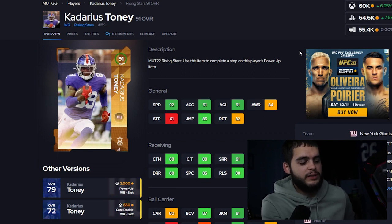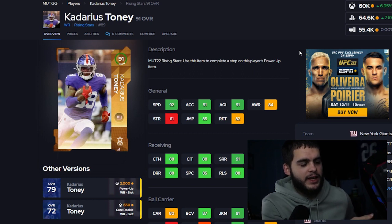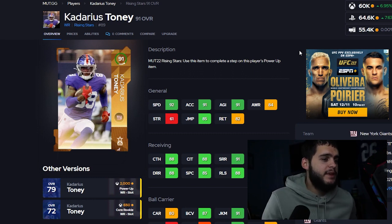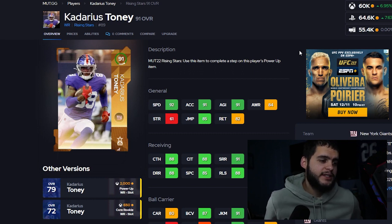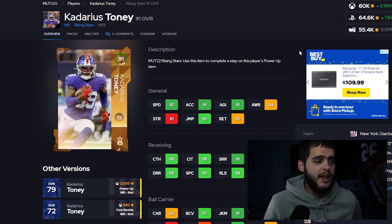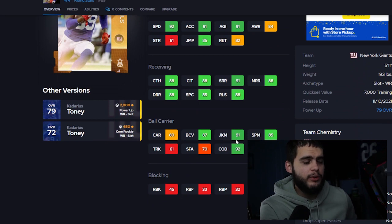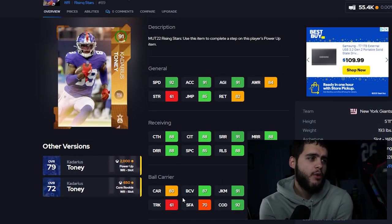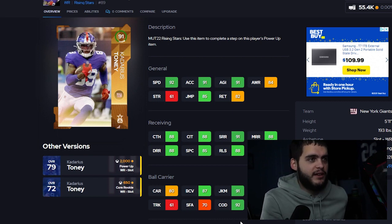Next up, Kadarius Tony — another guy you can get for free through weekly wildcard Wednesday solos. He's a slot receiver with slot-o-matic available at cheap AP. He gets 93 speed and acceleration powered up, 89 catching in traffic, 88 catch, short route running threshold, 89 medium and 89 deep. With any plus-one medium or deep card he hits another threshold. Best of all: 92 juke and 93 change of direction powered up. He's only 60k if you don't get the free version — great for RPOs and screens.